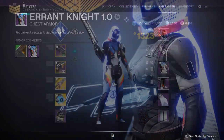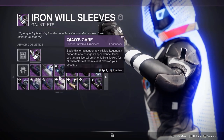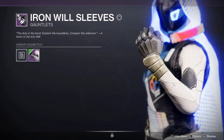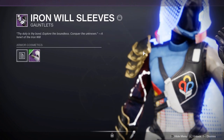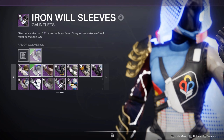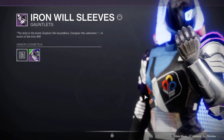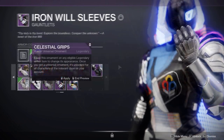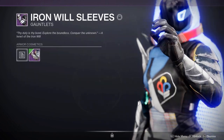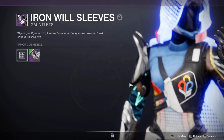Something you might want to pair with this set is more glow pieces. Empyrean could work but unfortunately there isn't a shaderable gold option. Other sets you could possibly use include the Virtuous from Season of Dawn — probably one of the best ones to match with this set — and the Celestial, which is another good one from this season's Eververse.